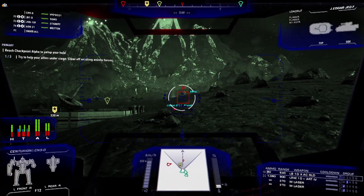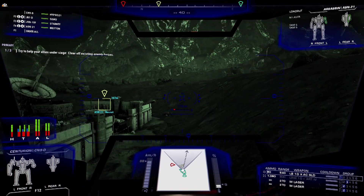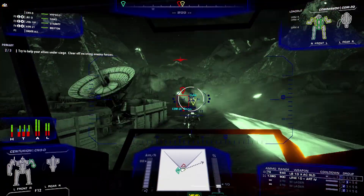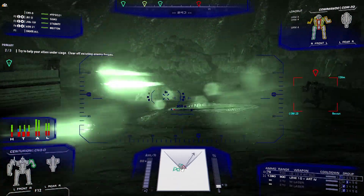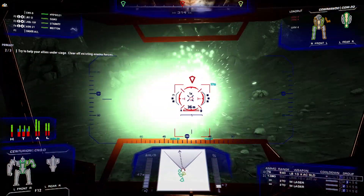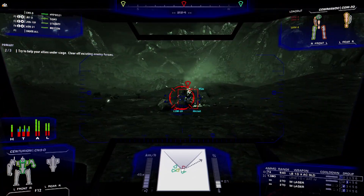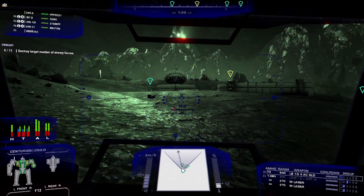Let's do what we can on this J. Edgar here. Unfortunately we're losing luck - oh, we got ourselves an SRM6 Assassin and SRM12 Commando. That was tasty right there. He's gonna go down - there he goes. All right, solid, very little damage there.